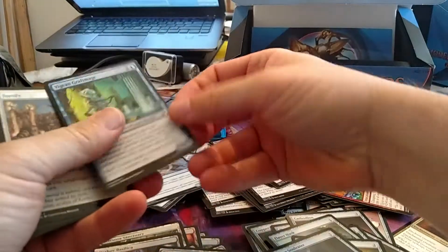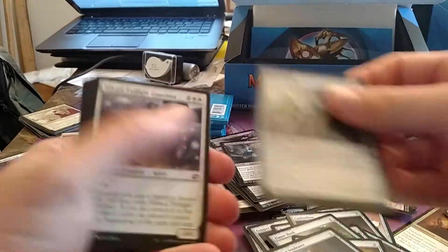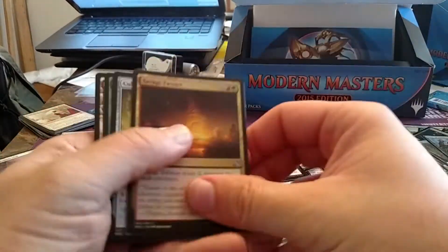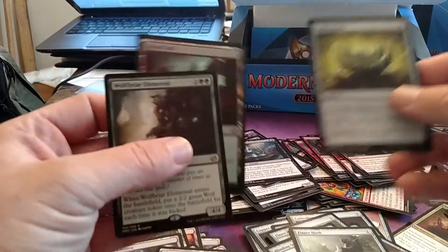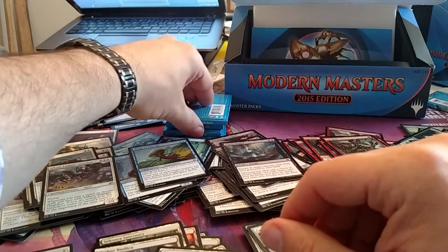It starts off well whenever you get a token instead of one of those stupid promo things — except Twisters are fun. The best thing in that pack was the foil land.